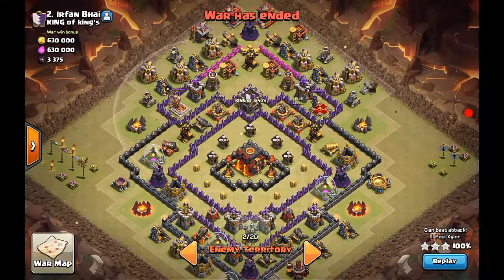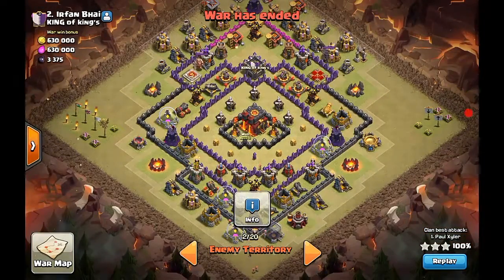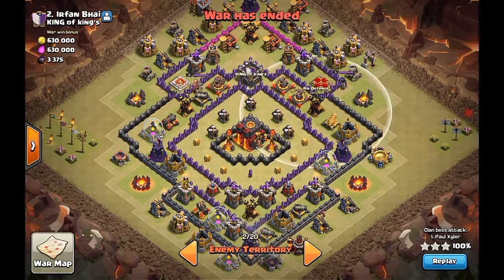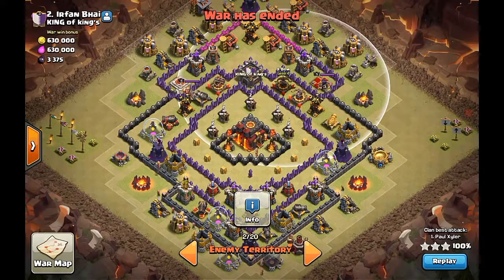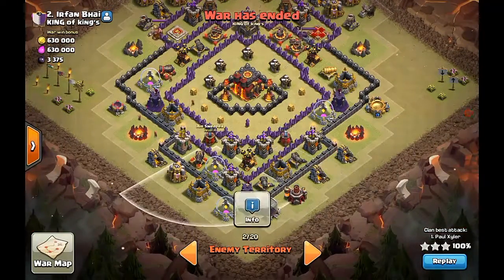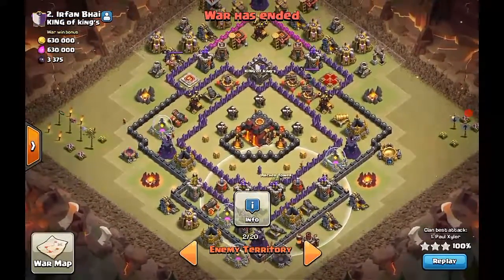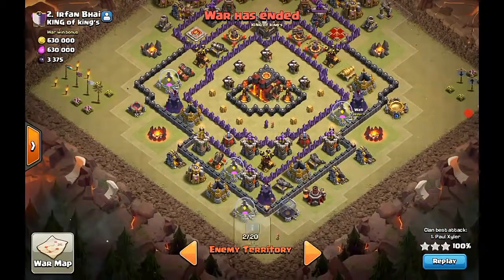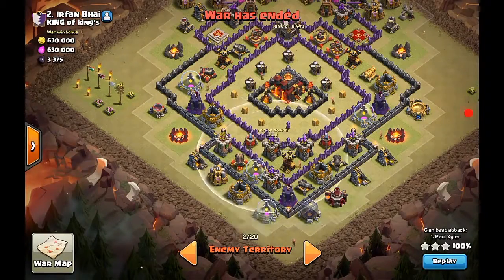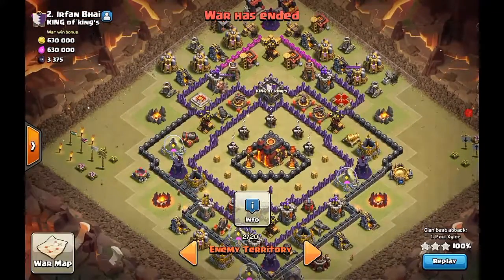You can see they have like max, the most heavy defense base. This one right here is a three-starred by me using a dragon attack. It was ideal to use a dragon on this even though they have a max — this one right here is on ground and it has max expo and inferno towers, and both air sweepers are actually facing down, which is weird, and archer tower is decent, it's like level 109. So using a dragon, your wall doesn't really matter.